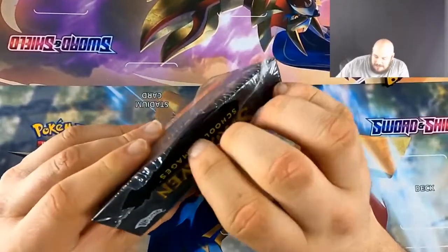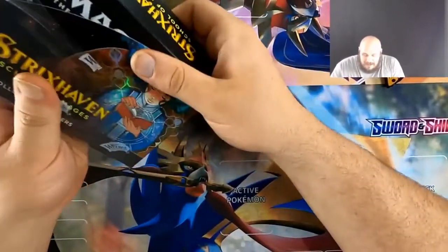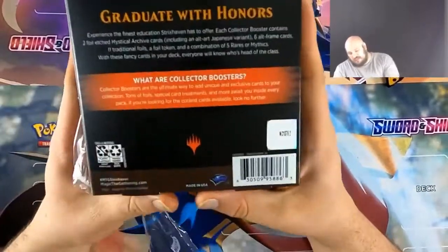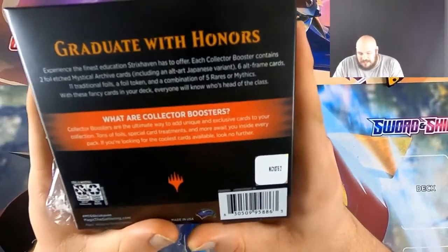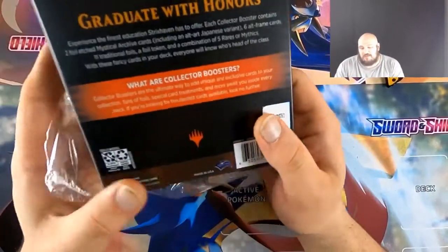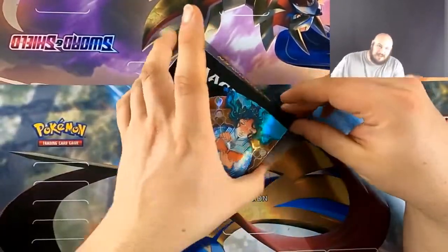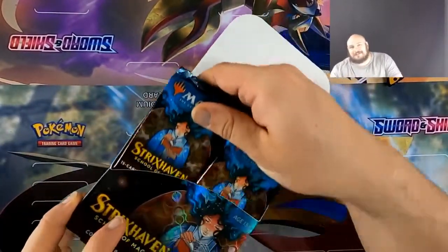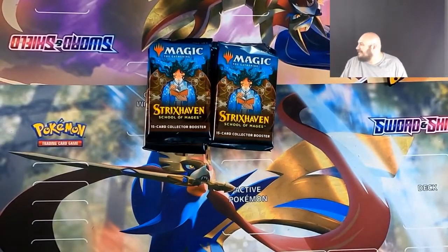I've drafted this set one time on Arena. I'm not really sure what's all in it — I know there's old stuff and a bunch of other crazy stuff. This is a collector box, so it's like the craziest, fanciest box you can get. Everyone knows head of class, and clearly I run the pirate ship, so even if you're smarter than me you get thrown off a plank.